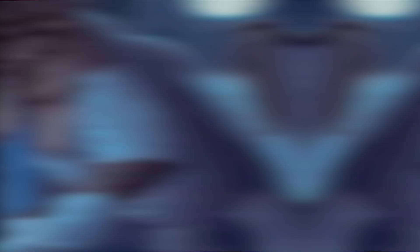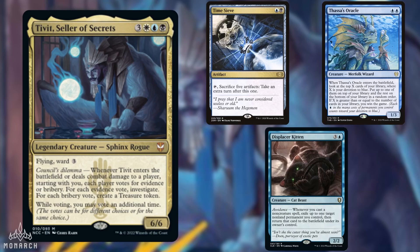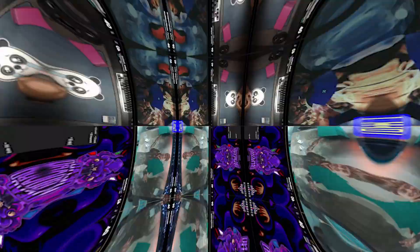And bringing up the rear, we have Hidden playing Tivit, Seller of Secrets. This is an Esper deck that carries a high density of win cons. Plus, having a one-card combo with Time Sieve makes Tivit an ever-present threat, while functioning as a hard-to-interact value engine in the meantime. But without further ado, let's get onto the gameplay.